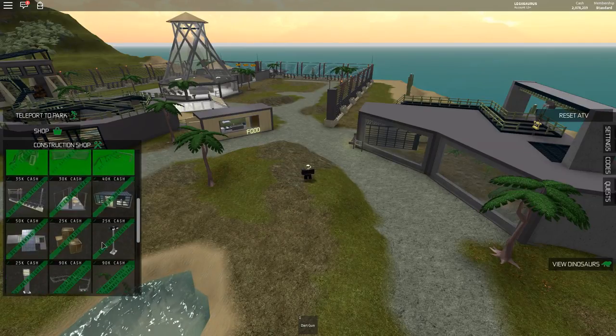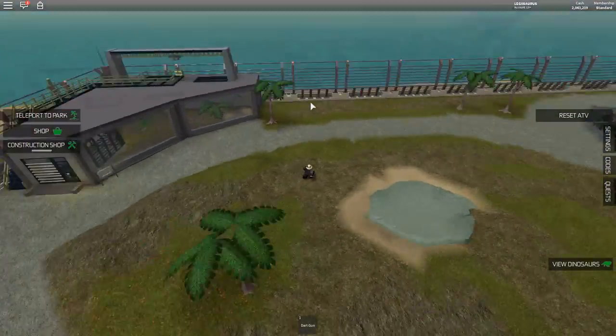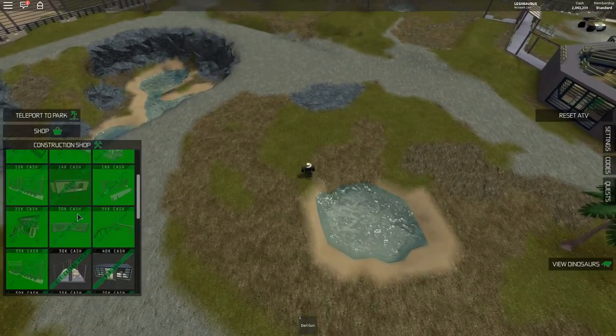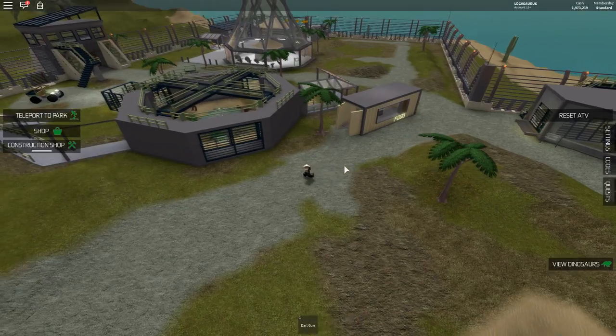Then buy a fence section — I don't know where. I think here. I just bought these fences, then you can buy more fences. Oh, all the way around here, all the way around the back. Okay, just got fences all the way around the back, so I've got fences almost everywhere.